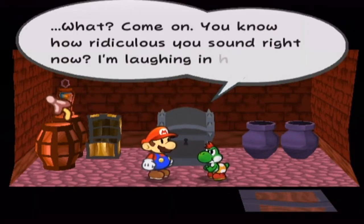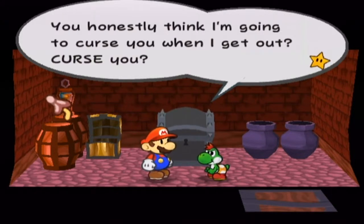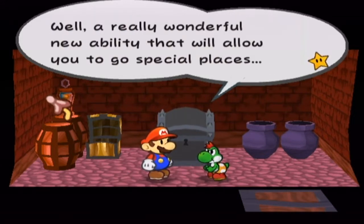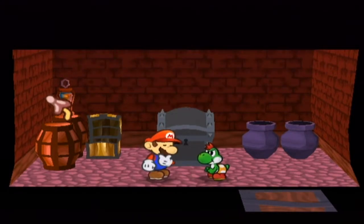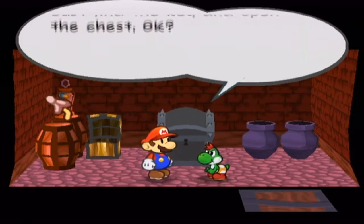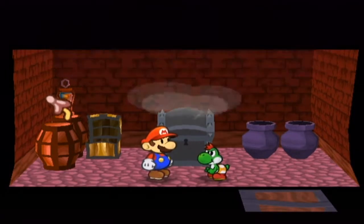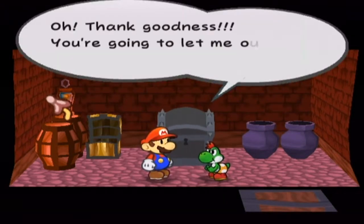You know how ridiculous you sound right now. I'm laughing in here. You honestly think I'm gonna curse you when I get out? Well, I did plan on doing something to you, but it's not so much a curse as a really wonderful new ability that will allow you to go to special places. Doesn't that sound nice? Come on, please — just find the key and open the chest. I know it's here somewhere. I just can't look for it myself because I'm in here. Pretty, pretty please? Well, if you said please, I guess it wouldn't harm. Thank goodness, you're going to let me out? Oh, happy day.